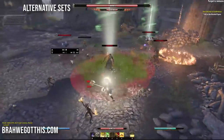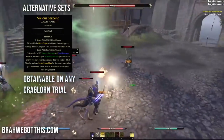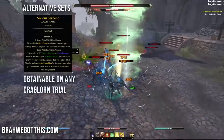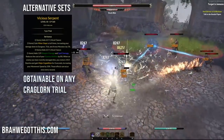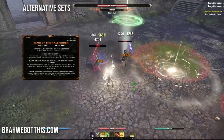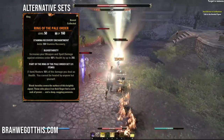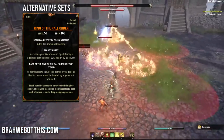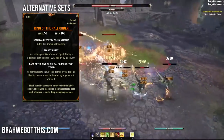For alternatives: you could swap False God's for Vicious Ophidian, which reduces stamina costs - but I prefer False God's for magicka sustain since we have 22k max magicka. You can also use Ring of the Pale Order by swapping out a ring, putting a Hexos Ward shoulder piece in, to get five-piece Hexos Ward. But you really don't need it with this setup.